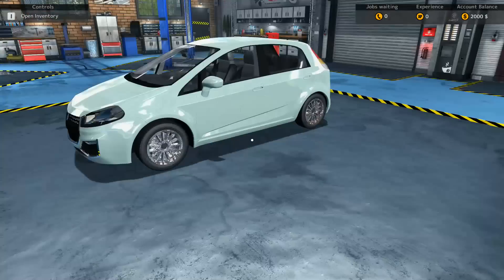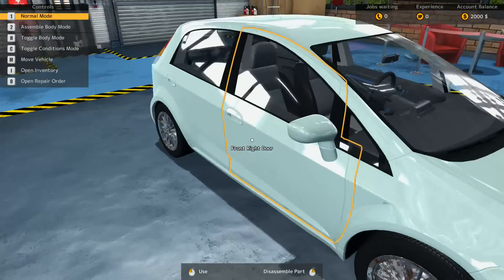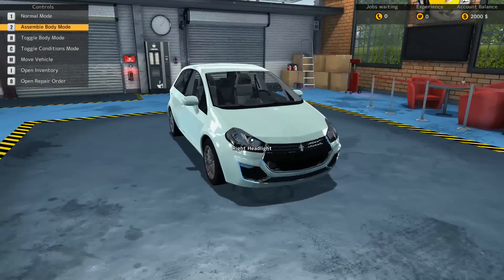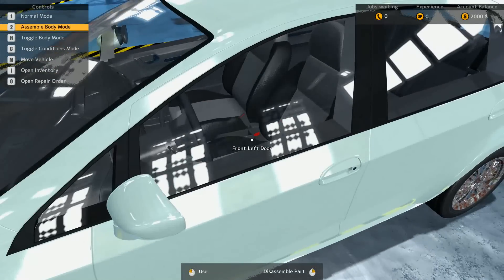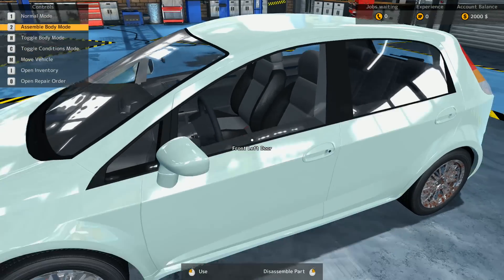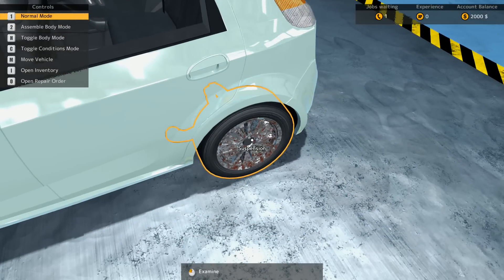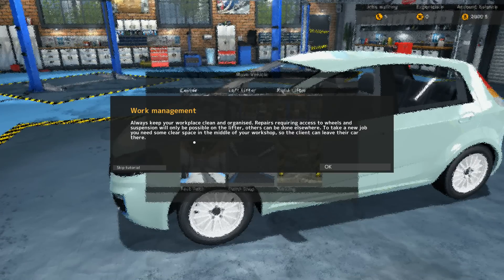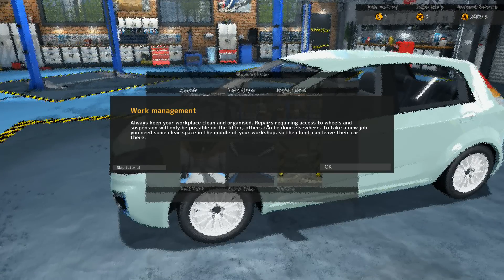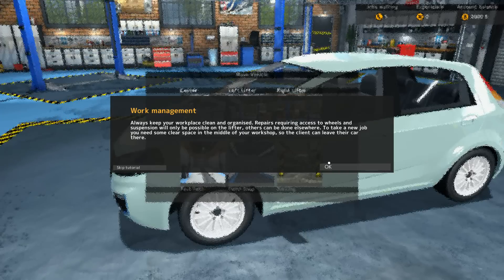So there's obviously a mission scenario here — they give you different orders you need to do. We have a Royal Bianco and there are different types of job categories. This job description is general running gear control and repair, list provided. Let's go ahead and take the job. So we have a car there — excellent. We can disassemble parts if we need to, we have different controls, we can go to assemble mode, toggle body mode, and so on. Always keep your workplace clean and organized. Repairs requiring access to the wheel suspension will only be possible on the lifter.